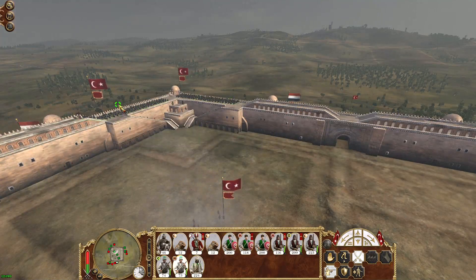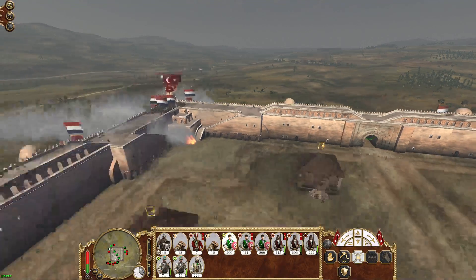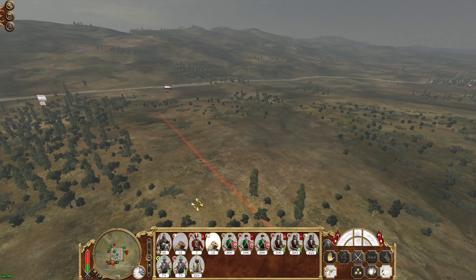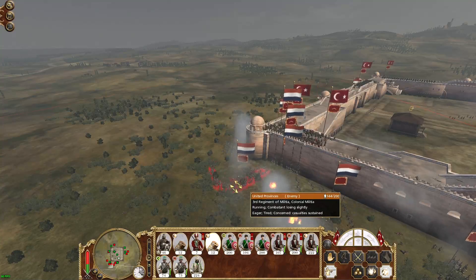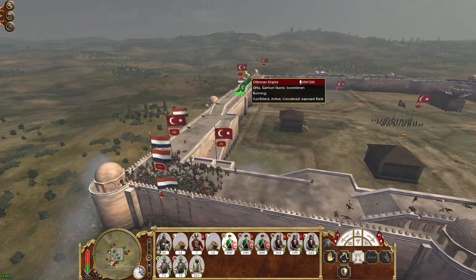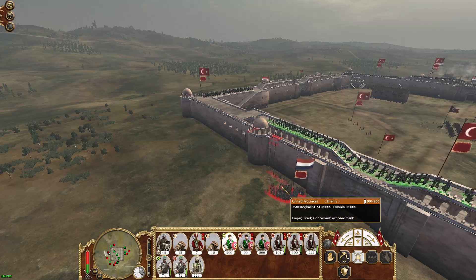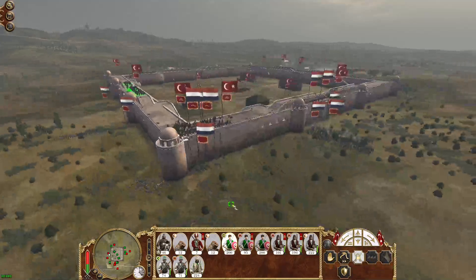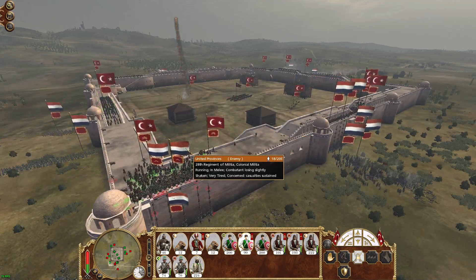I'm going to bring this unit of Islamic swordsmen up over here. Still think we're doing more damage to the enemy firing over here. There was a unit along there — again I couldn't see them. Another unit — where do they keep popping up from?